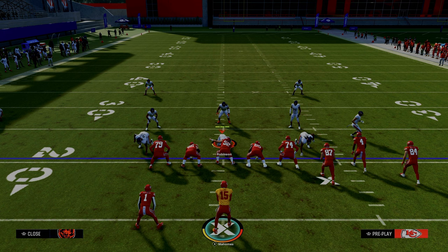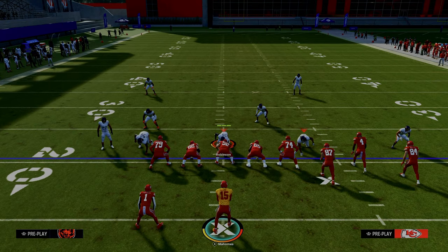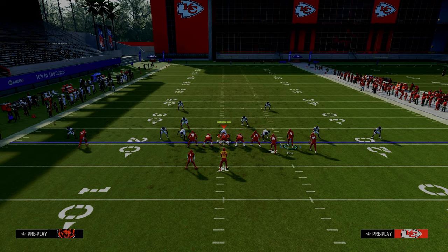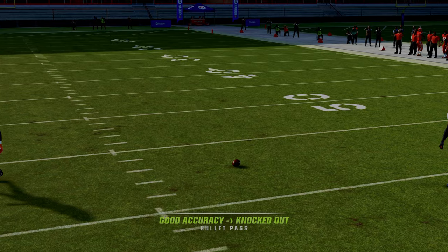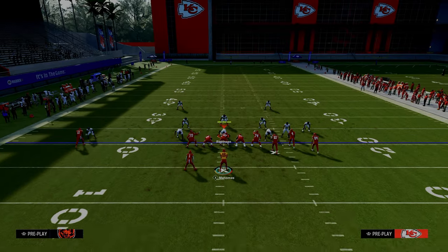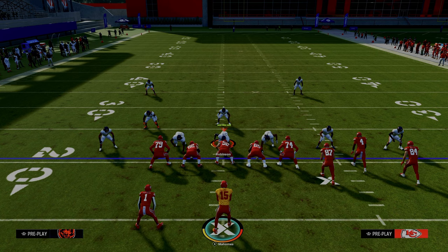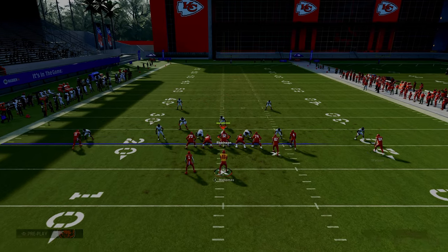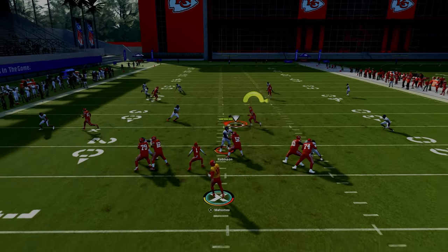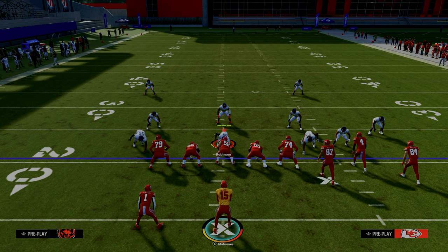If the user defender goes to cover the post route because it's the most dangerous route on the play, there are a couple of reads available. The first one is the slot seam streak. If you see them bail out of the middle of the field — especially with set feet lead and gift wrapped this year — you can throw the slot seam streak, so don't shy away from that. If you don't think it's there or they do a really good job covering the slot receiver, late in the play you'll have the backside in route to check down to, because the tight end is clearing out the flats and yellows on that left-hand side.